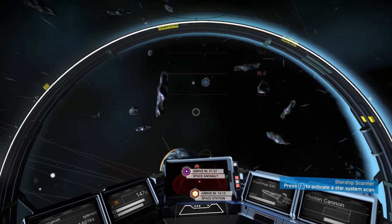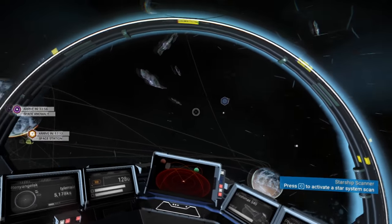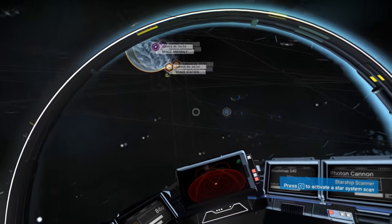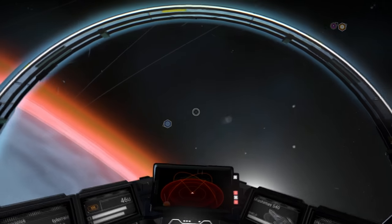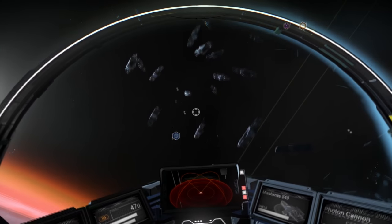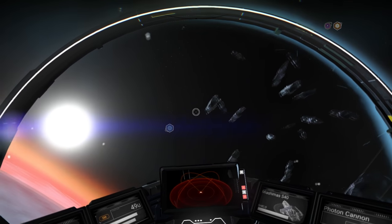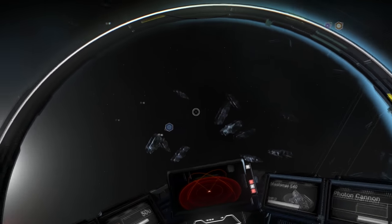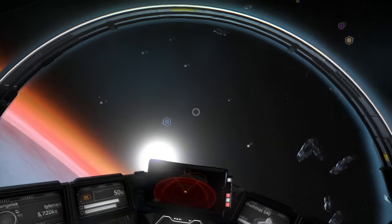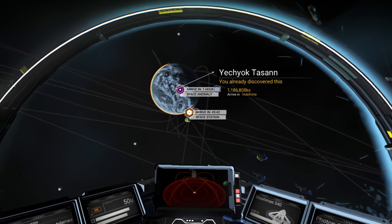It's nice to have space looking a lot more like space, and it allows you to see the atmosphere a lot better, which is sort of enticing. If you want mods to reduce the number of asteroids, you can do that. There are also mods to reduce sun flares if you don't want that effect.